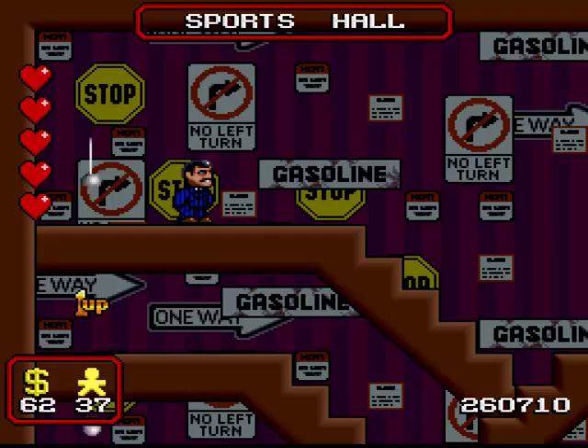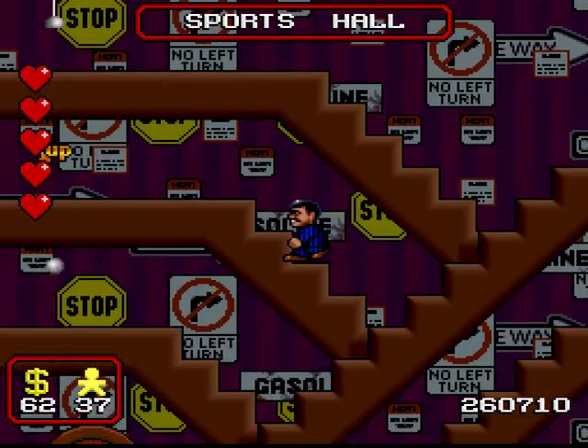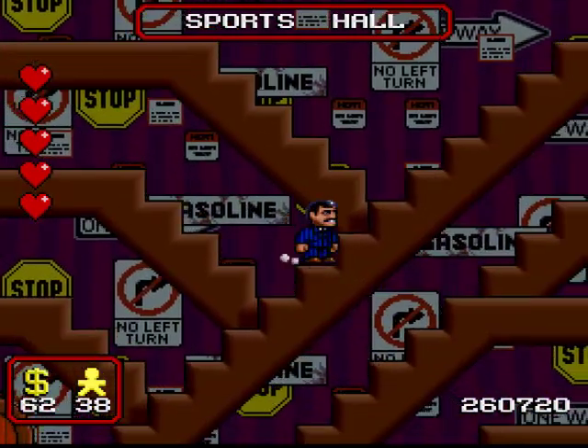We also have what gives the sports hall its name: we have access to the rapier and the golf ball. And also, not at all hidden in the middle there, another extra life.